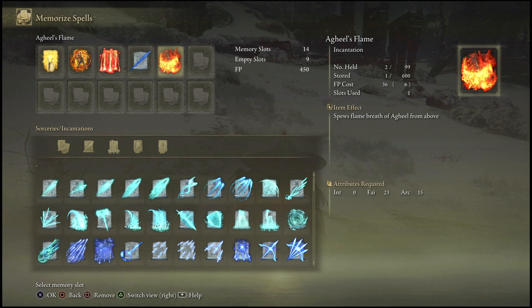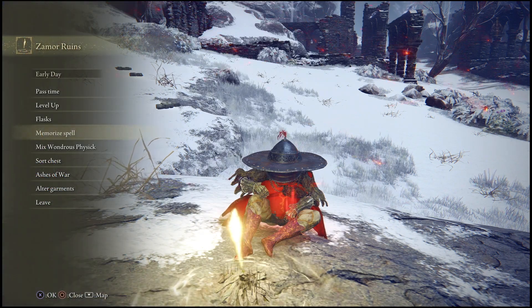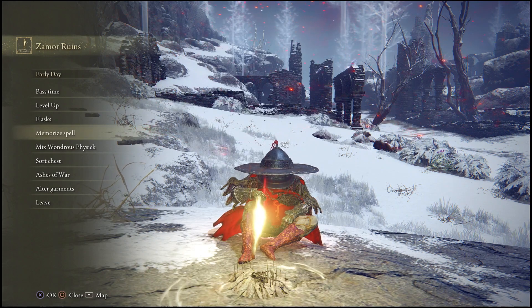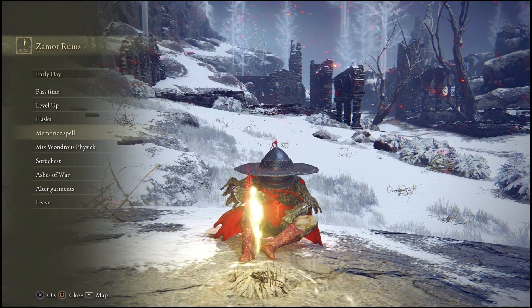This is actually a glitch slash cheese because of what we're going to be doing — you guys will see it once I get into the arena with him. Keep the same Wondrous Physics from method one that has the stamina in it, and once you guys have all that stuff you are completely good to go.